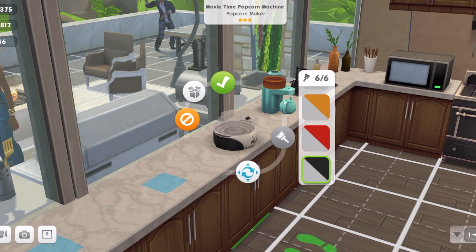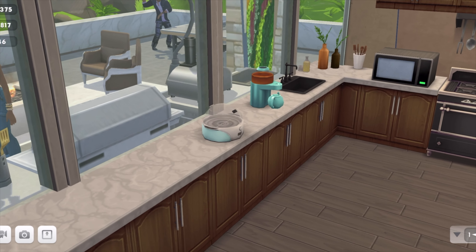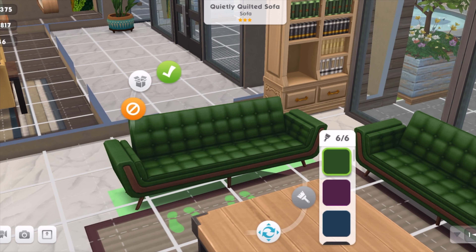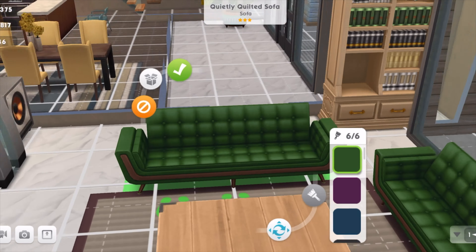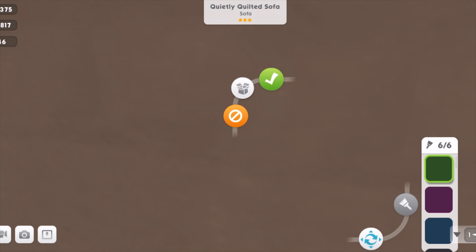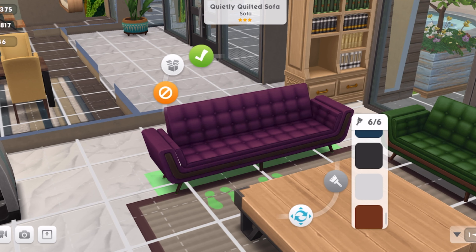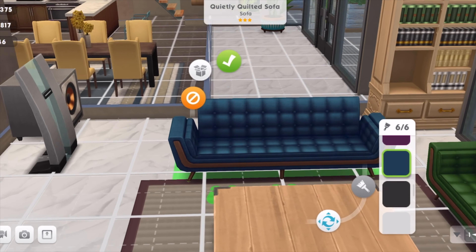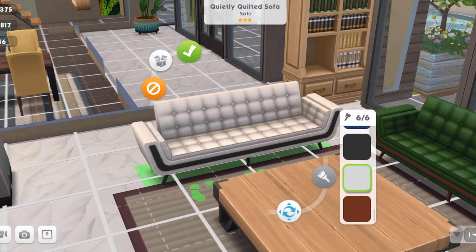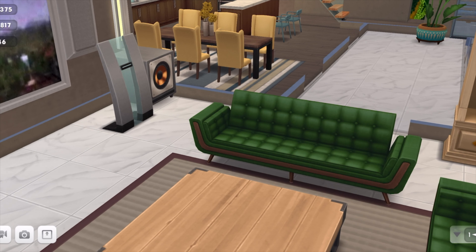These are the variety of colors. The next thing in that pack is this beautiful sofa — it's called the Quietly Quilted Sofa. It's just very detailed. I really love the way it looks at the back, the side, the front, the wooden panel. The colors are rich. You know, sometimes I wish I could find this in real life — it's just best in the Sims.